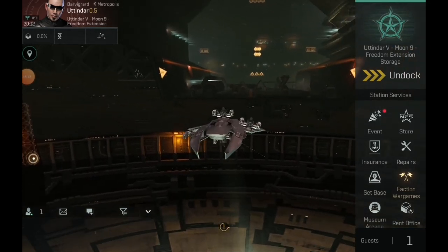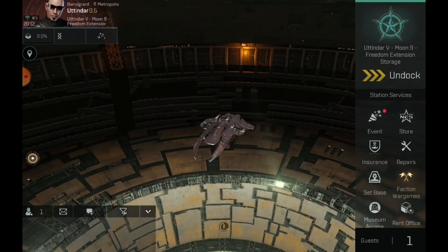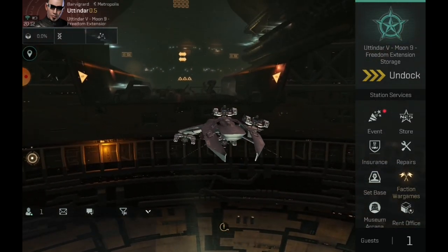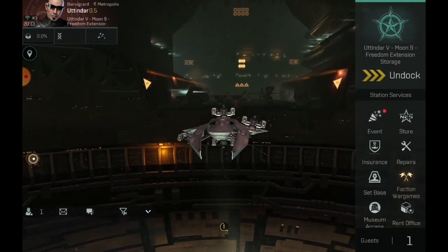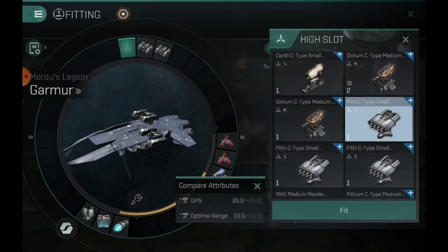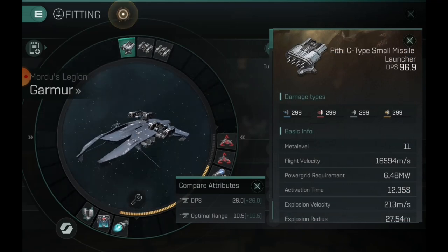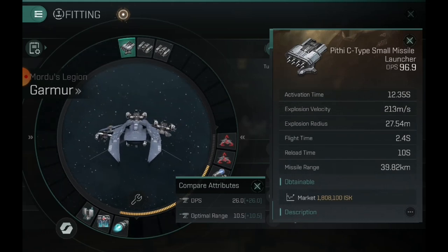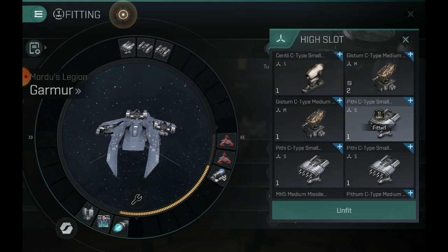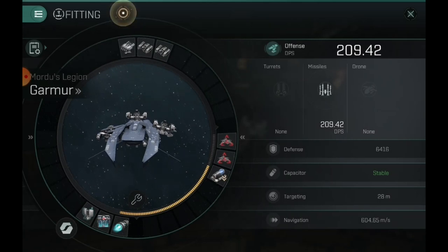Well guys, that's going to do it for this video. Hopefully you enjoyed all the builds — there are a couple of great ones in there. In my opinion, long-range C-type small missiles are the best option — not the medium missiles. You have lots of different rig combinations to make this thing shine: extra range, more DPS, more kite, more speed, more capacitor management — you name it. Let me know in the comments how you're going to build your Garmer. See you on the next one!